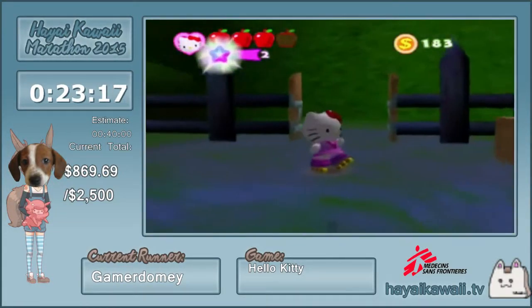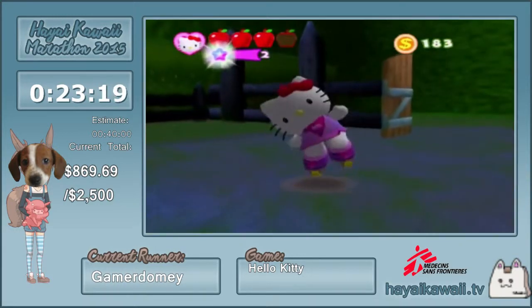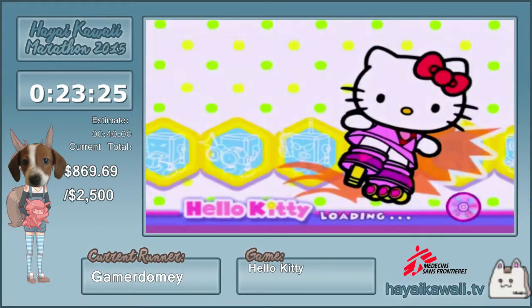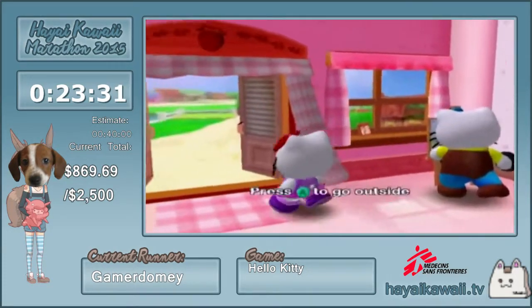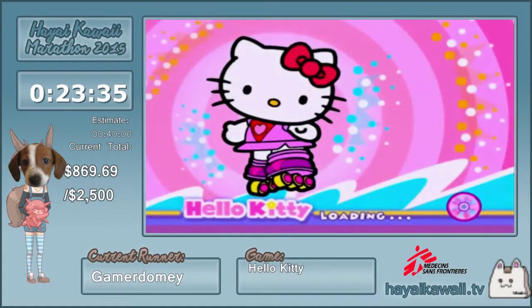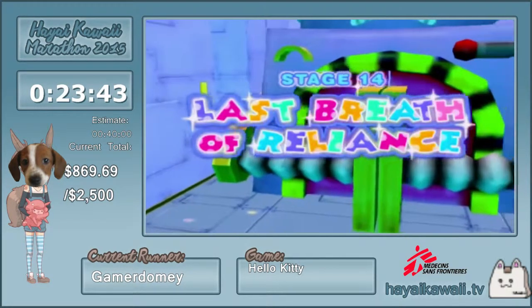We have a $17.69 donation from Constance who says a happy face emoticon. That brings us to a donation total of $869.69.